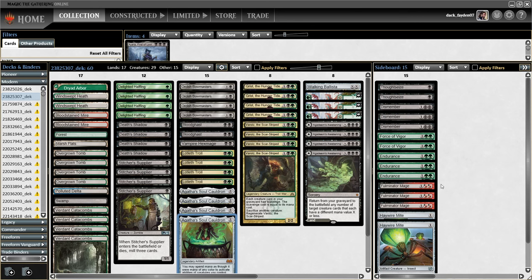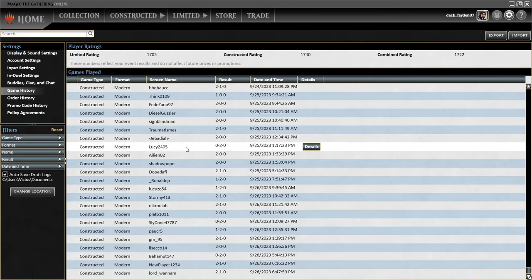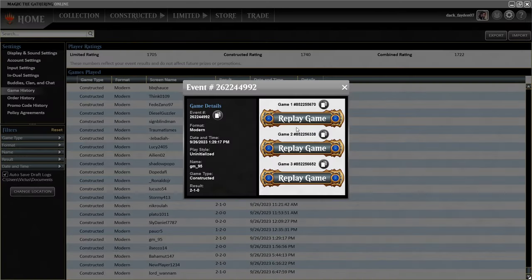On the sideboard there are more sweet Agatha interactions. Fulminator Mage is great in this build — completely removes all worries about Tron decks when you draw it. Heliod's Punishment is there because Karn is a big enemy of this deck, as it completely shuts off Ballista and Agatha's Soul Cauldron. I also have additional artifact/enchantment hate, additional land hate, two Endurances, two Toth Seasons, and three Dismember as the only removal aside from Grist, Bowmasters, and Ballista in the main.